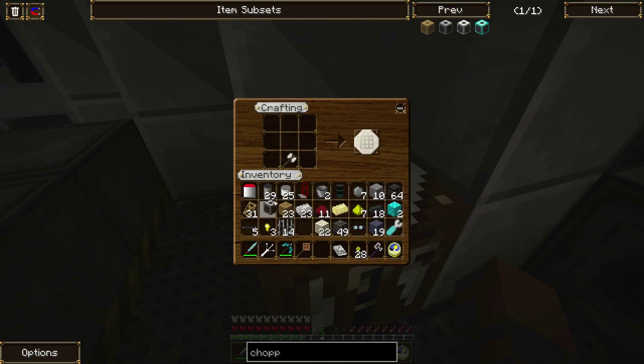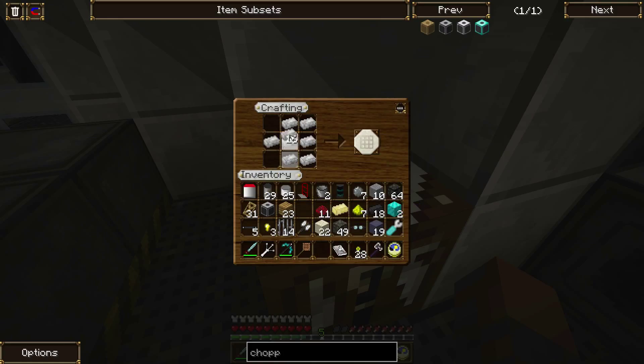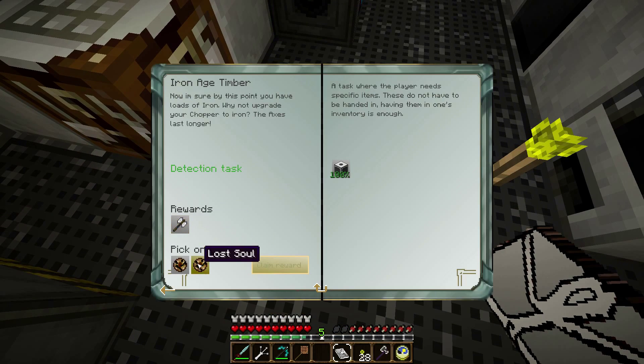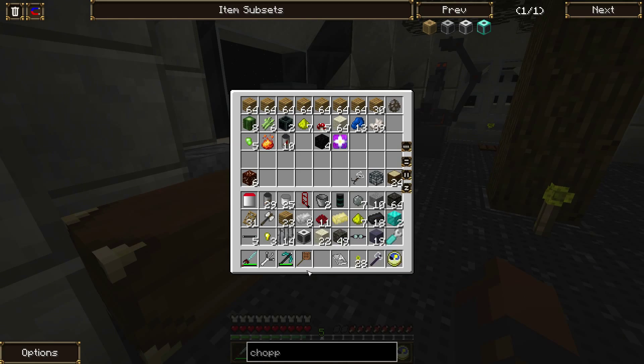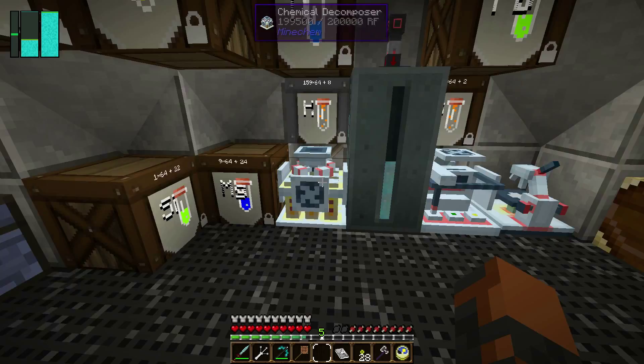Then that'll need an iron axe. Iron. Is that even more expensive? It is — because it couldn't be cheap. Yeah, that's right. Iron chopper. So that's a quest done. And they give me an axe and a soul. Hey, cow.